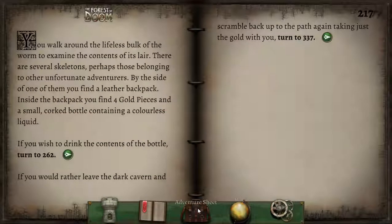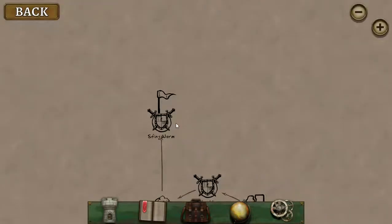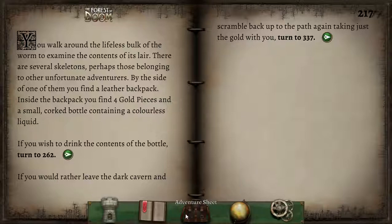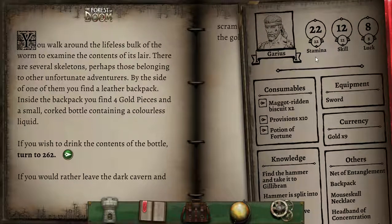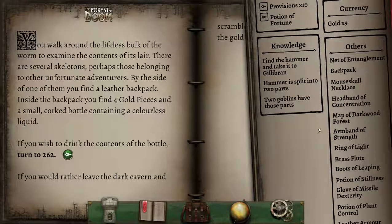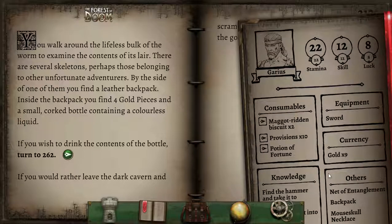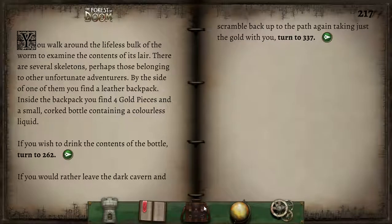I wonder if the map might have messed with the illustrations. It looks like we can't take the bottle with us. We're in no particular need of any kind of potion right now, so I'm going to just not drink that because I honestly can't remember if it would be helpful or not. So it's time to scramble up the path again — back to the path through the woods.